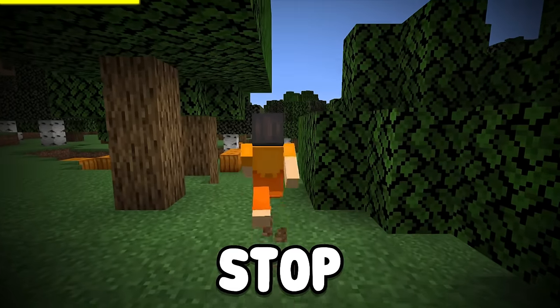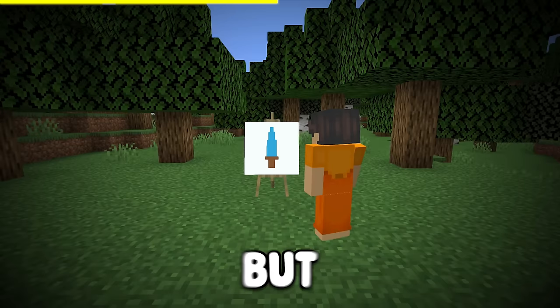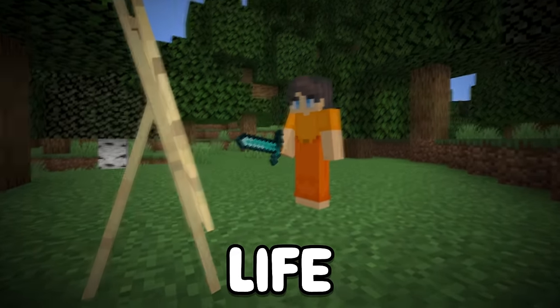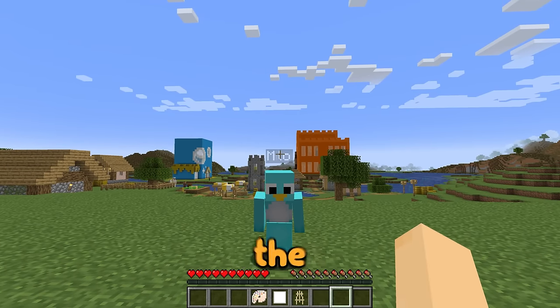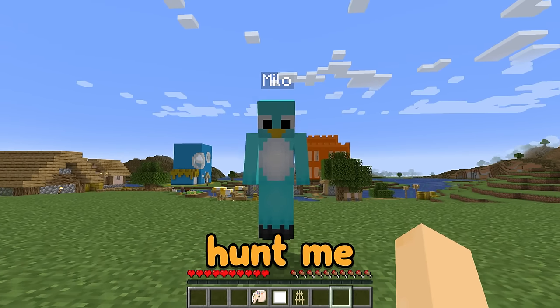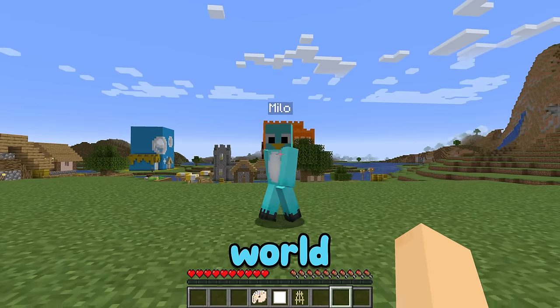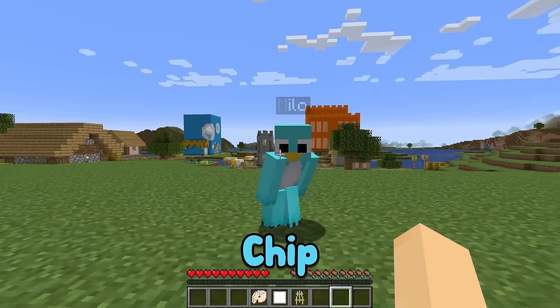My brother Milo is trying to stop me from speedrunning Minecraft, but he has no idea that whatever I draw comes to life. I'm gonna be trying to speedrun the game, Milo, and you have to hunt me down to try and stop me. I'm the best speed hunter in the world! I can't wait to catch you, Chip!